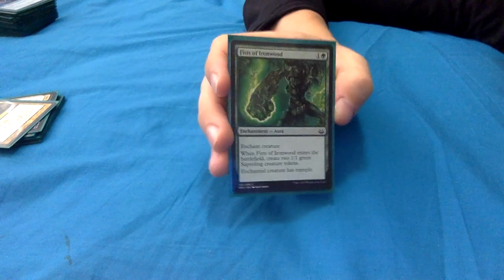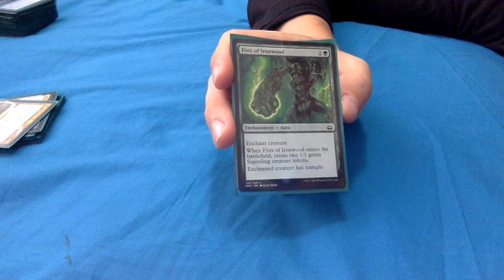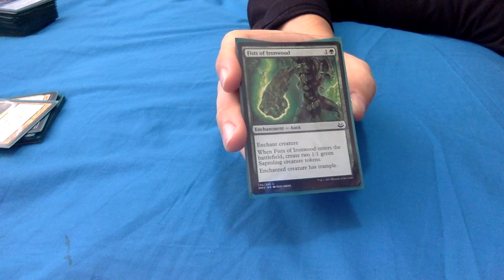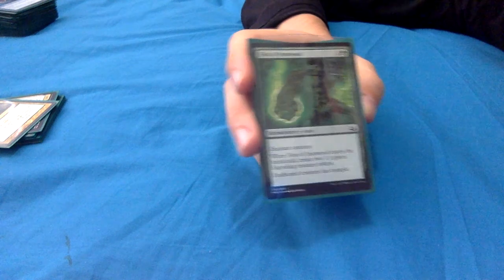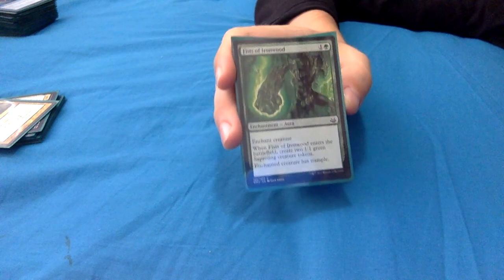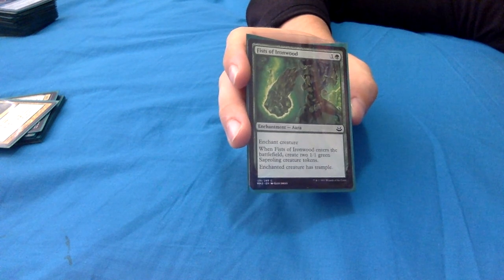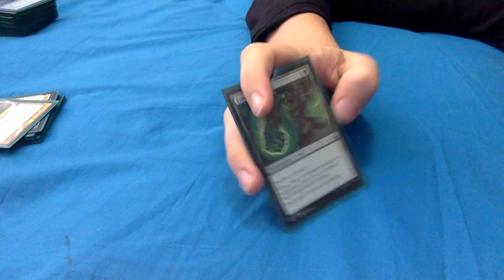Fists of Ironwood: 1 and a green enchantment aura, enchant creature. When it enters, create two 1/1 green saproling creature tokens. With Yarok you're getting four 1/1 green saprolings for 2 mana - paying 2 mana for four 1/1s. And the enchanted creature gets trample. As you've seen, we can go tall or go wide, and this allows you to do both.